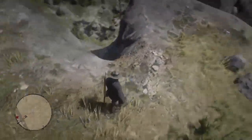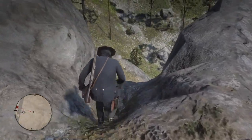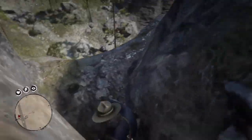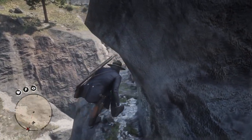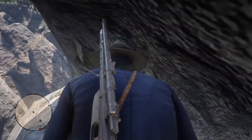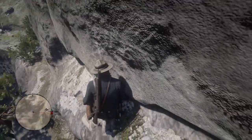Look at that view — Red Dead Redemption did a good job with that. You want to crouch and come down here, try not to fall. You just want to stick as close as possible to the cliff. If you fall, you're gonna ruin the whole thing and have to start all over.